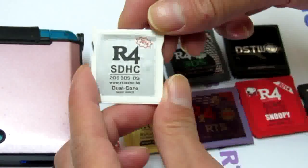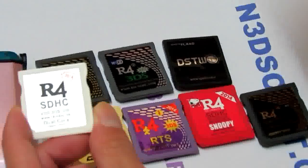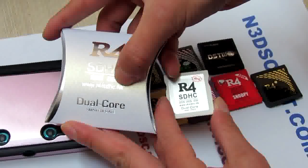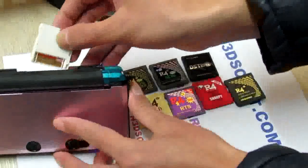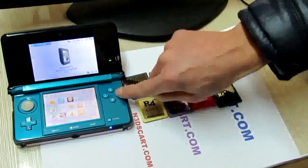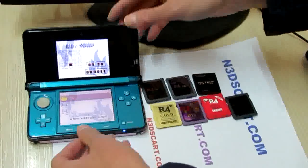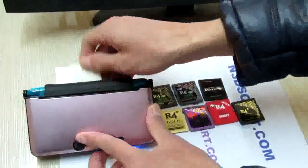The 4th card is the DSTWO SDHC Dark Card, and now it is on the new official website with the HK domain. Let's check it. Yes, I do like this very simple end-chip flashcard for DS gaming on all Nintendo consoles.